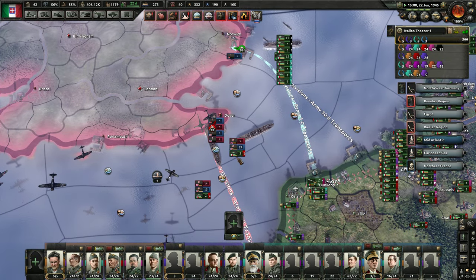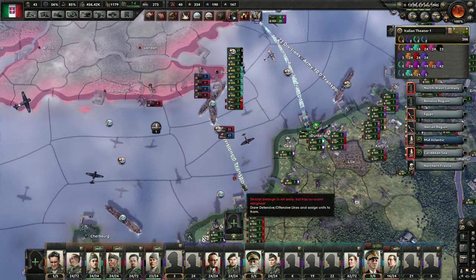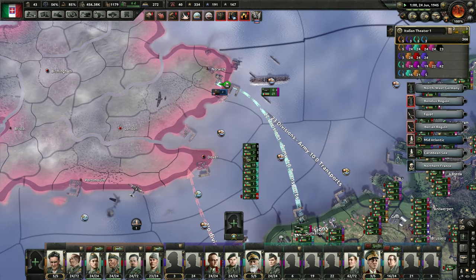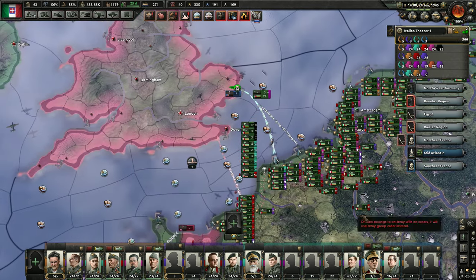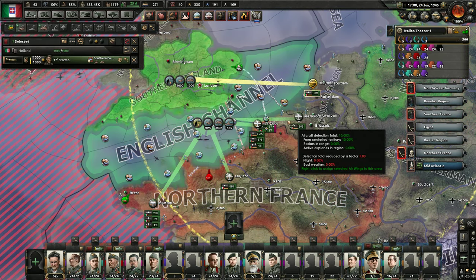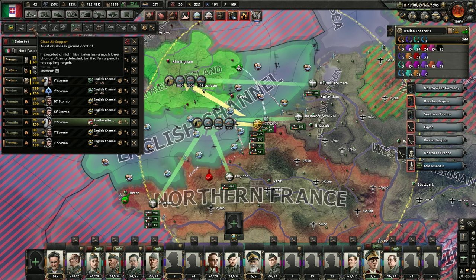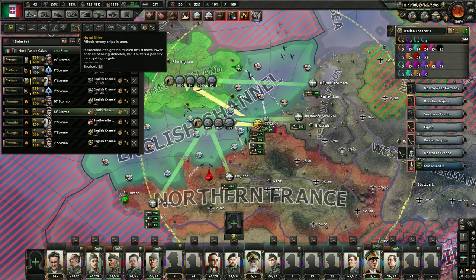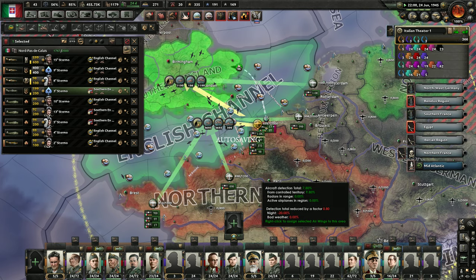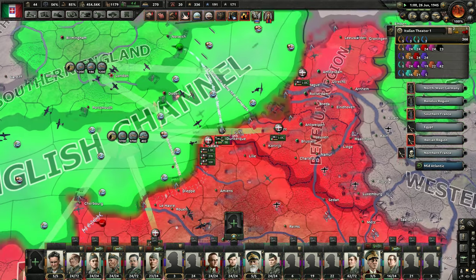Dover looks like it's contested and so is Norwich. I think this is only like three divisions right there, so looks like they're already coming back. That's fine - the real invasion is right here. Let's get some airplanes over there. That might change things up a little bit. There we go. That did it - air power! Victory through air power for sure.